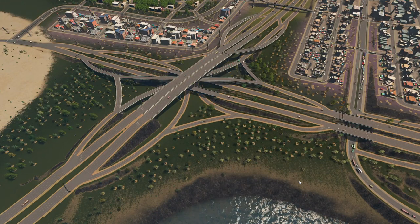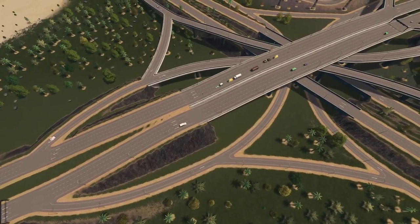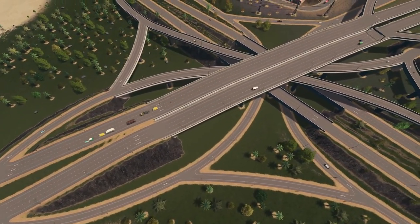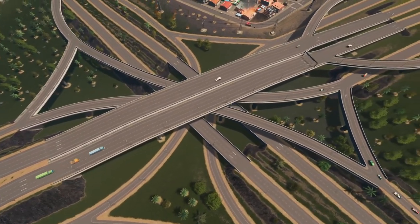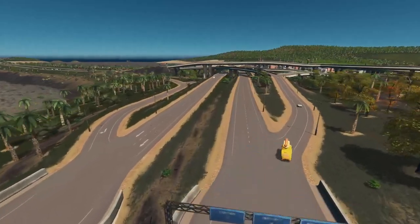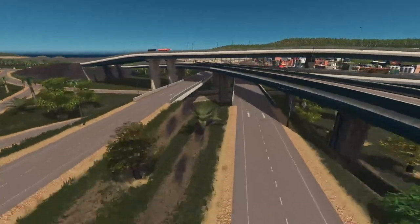Stack interchanges are hands down the best of all interchanges: there are no weaving conflicts, there are no sharp curves, they're easy to scale by adding more lanes, and they take up minimal space — all wonderful attributes for dense urban environments with plenty of traffic but not plenty of space.